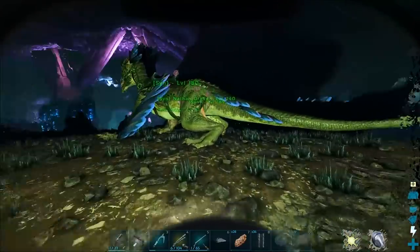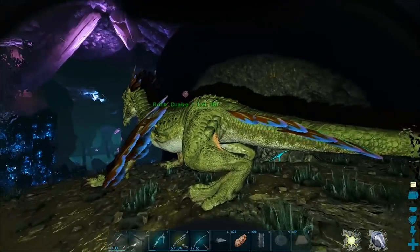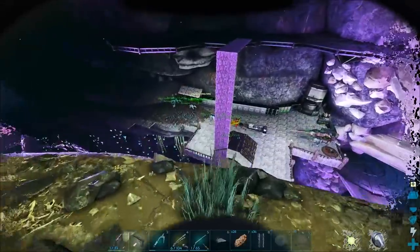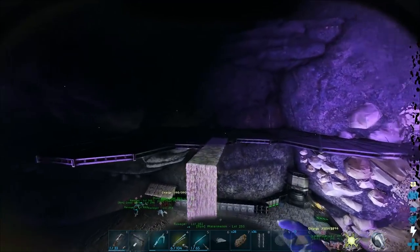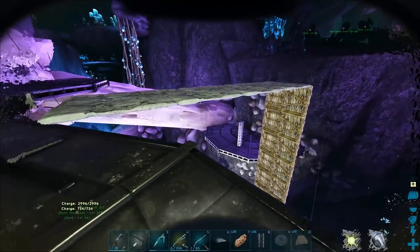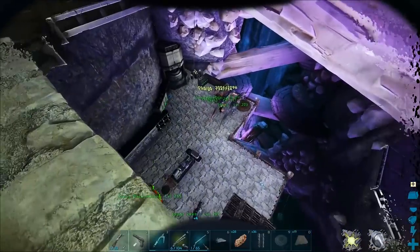I want to keep the drakes pretty close by because I'm going to be using them a lot in this series. Right up here is a perfect area, and we also have access to just jump over and get out. Currently we have our drakes sitting over here — we have the 180 that we hatched, then Nathan Drake which is our main one, a 160 I hatched before that I'm probably not keeping, and then Cheese's 160 that he left here.